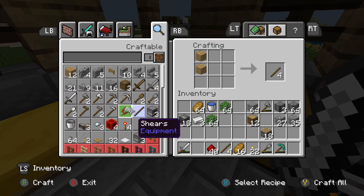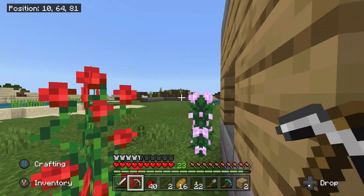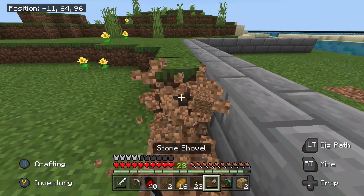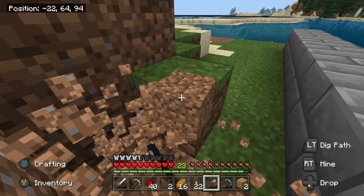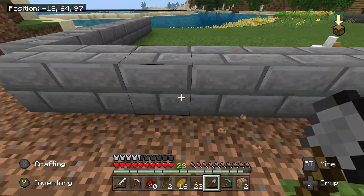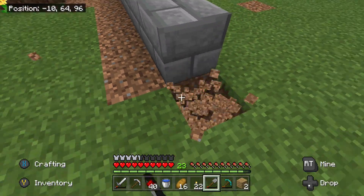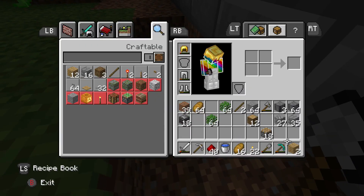I need wood now, so let's make some sticks and then make the iron pickaxe. Now we have a pickaxe and we can get started on creating our sugarcane farm. I think I know the design I want to go with — we have to clear this out. I think it'll be pretty efficient, especially if we're harvesting our wheat and stuff. The first thing I need to do is grab our water bucket.